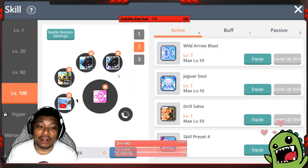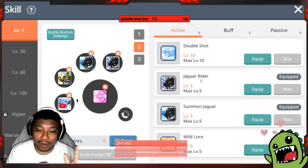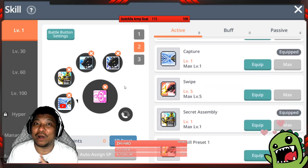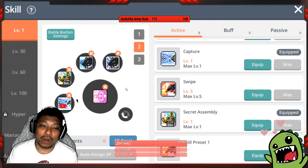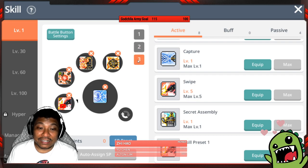Page two is the capture skill set I showed earlier: triple shot from the level 30 skill, the level one capture net skill, and the teleport to the Secret Assembly. When you feel like catching a wild jaguar, just go to the Secret Assembly, click on Blackjack, and go capture your jaguar.